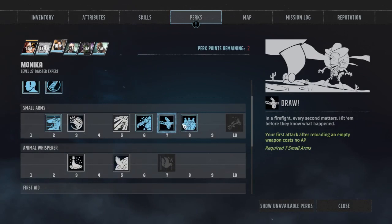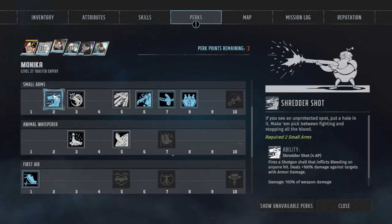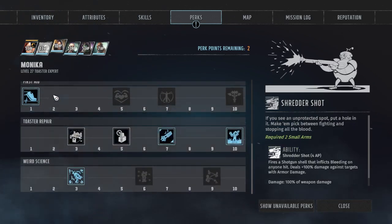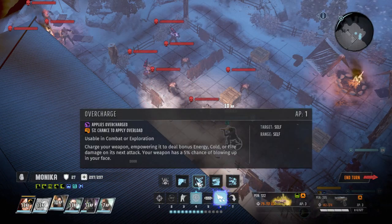These are the two most important perks you need: Draw and Devastation. Anything else is basically useless. Inflicting bleeding? That's useless — rather than inflicting bleeding, you want these two.